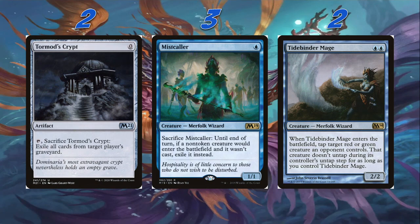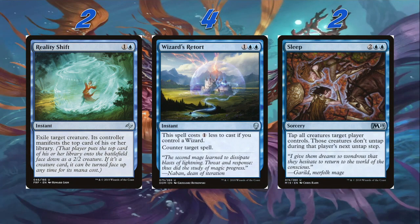Then we're playing two Tidebinder Mage — 2/2 for two blue blue. When it enters the battlefield, tap target red or green creature an opponent controls. That creature doesn't untap during its controller's untap step for as long as you control Tidebinder Mage. Red and green mages absolutely hate Tidebinder Mage — I play a lot of red-green decks and have lost to it many times. Then two Reality Shift — one and a blue instant, exile target creature. Its controller manifests the top card of their library as a 2/2. I considered Rabid Rebirth, but I'd rather give them a 2/2 morph than a 3/3 lizard, and exile is relevant especially against cards like Cavalier of Thorns.